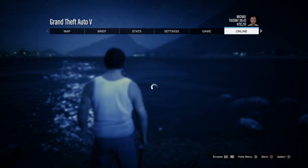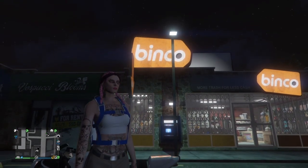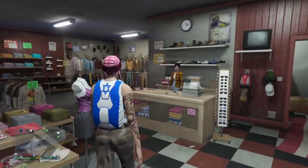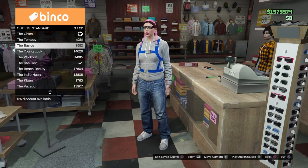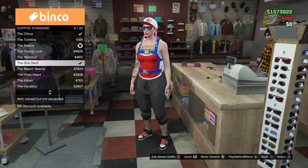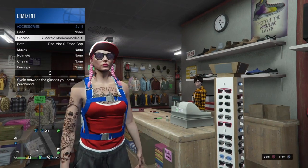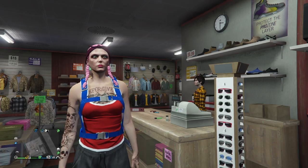Once we're back in story mode, launch an invite-only session. Once online, make your way to a clothing store and purchase a standard outfit. Make sure you have the outfit saved. Go to the counter, hit right on the D-pad, select Standard Outfits, and purchase one. Then take the hat and glasses off, go back to the counter, and save the outfit without the hat or glasses — you don't want anything on your head.